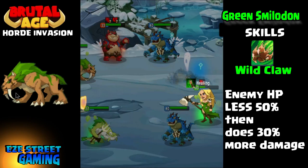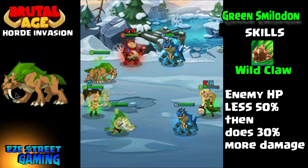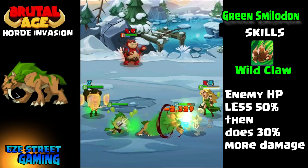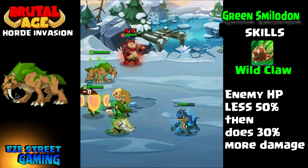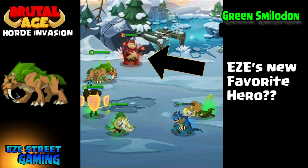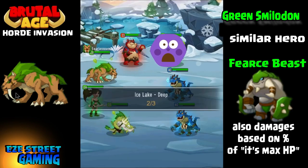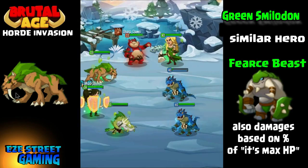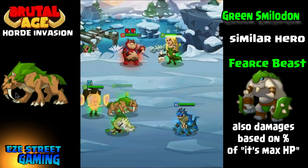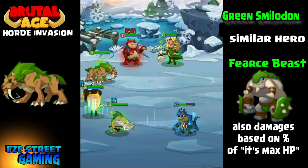The last skill is Wildclaw. This is like going in for the kill — when the enemy's hit points are less than 50%, he does 30% more damage. I think this hints at his other skill, Fearlessness, where the lower their hit points get, the higher his attacks get. I looked around and found on the Fierce Beast — it wasn't actually the green one, but it also damages based on a percentage of its max hit points, very similar wording to Smilodon. I believe they're similar as far as their attacks go.